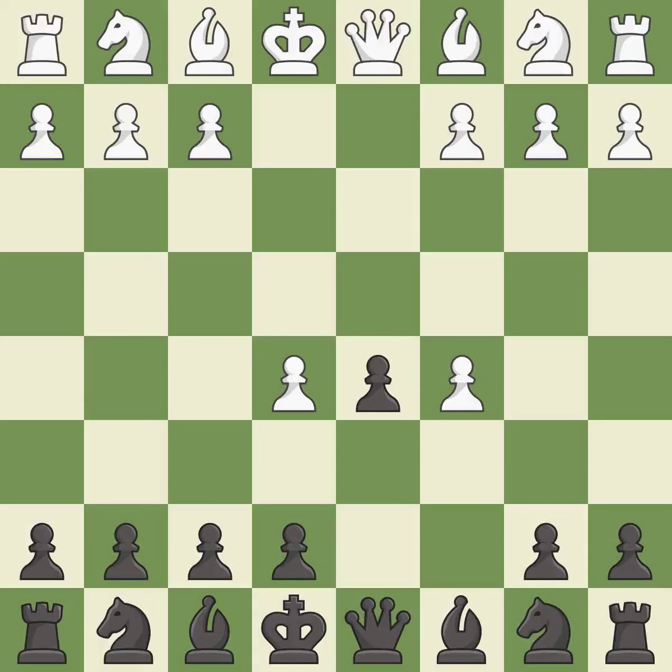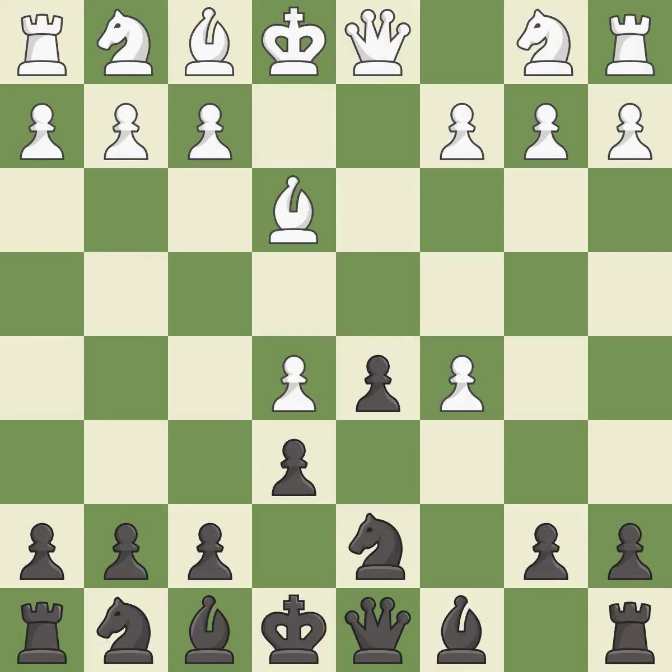dxc5 captures the c5 pawn and allows the queen to attack the d5 pawn. This exposes an attack, threatening a pawn. This defends the attacked pawn and develops a knight off its starting square, getting it into the action. It is the last book move.